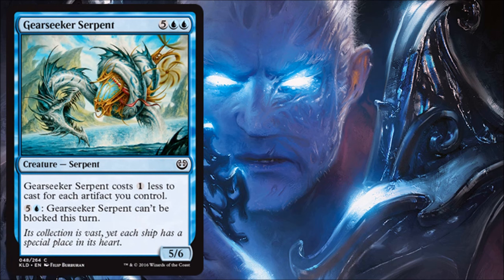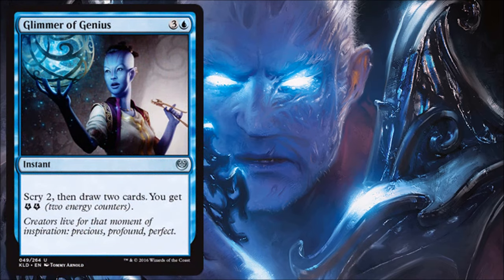Gear Seeker Serpent feels like a 'hey, remember Affinity?' card. It's okay in limited — I like that there are ways to get it cheaper, and considering it starts at seven mana, maybe you can play it for four or five, which feels economical. Using it as a mana sink to make it unblockable is actually decent in limited. It's a common, so run only one — you don't want to clog your hand — but with enough artifacts to bring the cost down, it's serviceable.